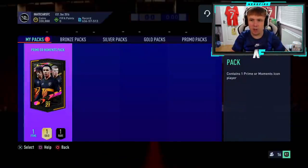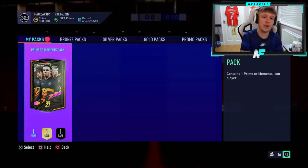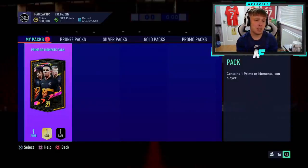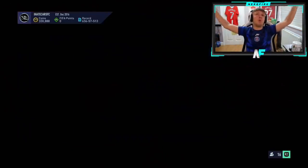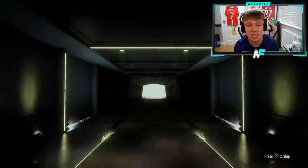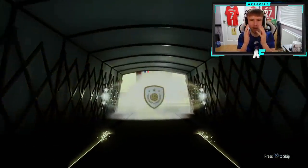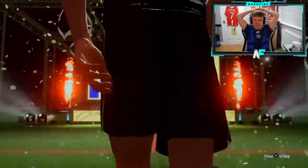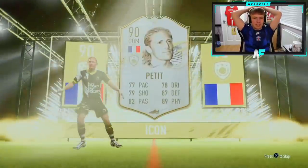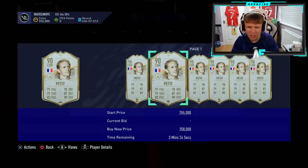EA also dropped a Prime or Moments Icon pack at the same time. Matthew's got one of them — we're going to open it up and see what he gets. I can't remember the last time he got a good Icon pack, so hopefully this can be it. A Brazilian forward, like a striker or a CAM, would be sick. Give us a good nation, give us hope. French CDM — oh, it can't be Vieira, can it? Petit Moments? Prime Petit. Moments Petit could have been nice — he's 258K. That's not great.